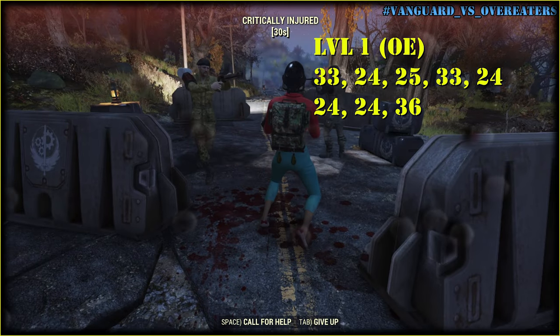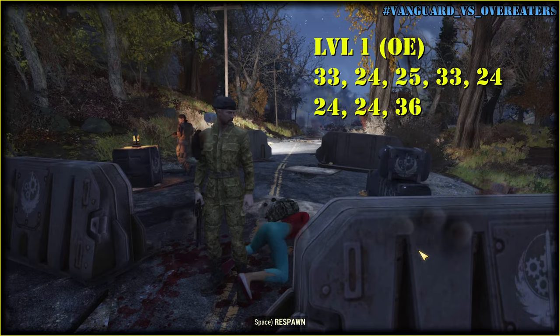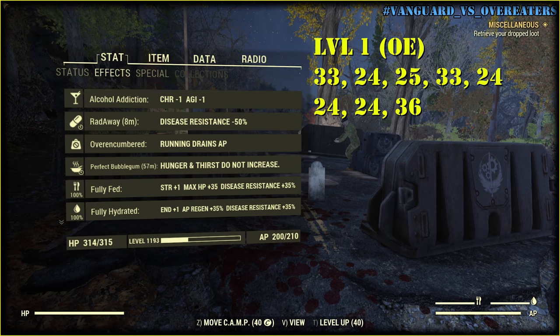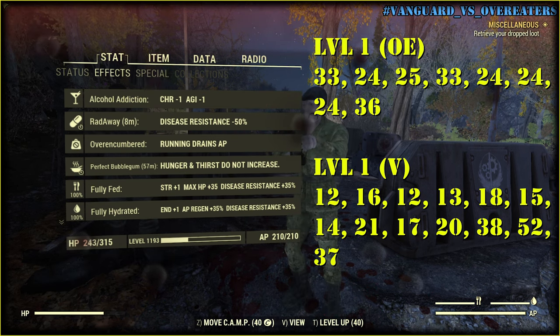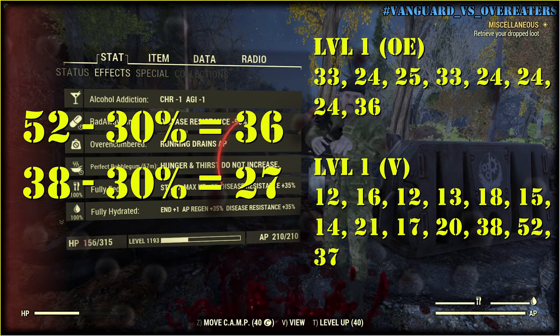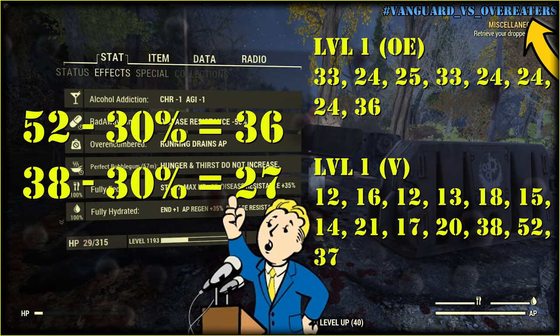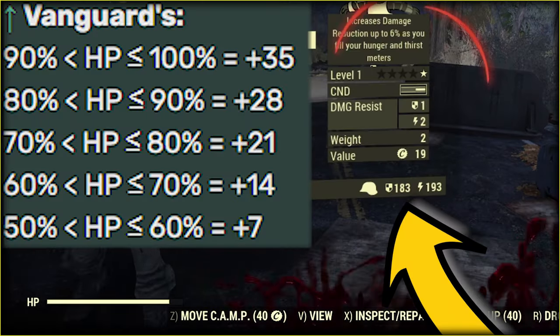Now I'll do the same but with Vanguard armor — what's the difference? With 314 hit points I receive half of the damage: 16 instead of 33, and 12 instead of 24. But my damage resistance goes down as health drops. Before I die we can see that Overeaters actually works. The damage is calculated very differently — check the video if you want to know how.